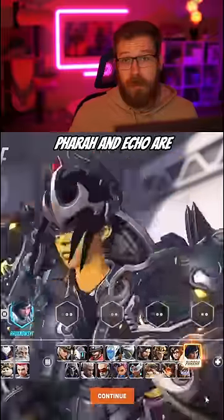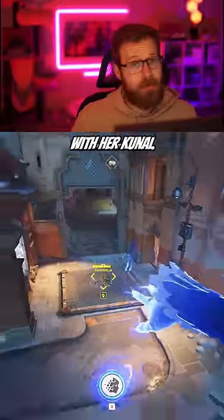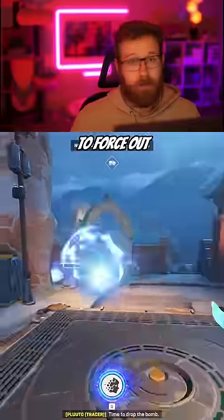But if you aren't comfortable with Widow, Pharah and Echo are both solid options as well. Overall, Kiriko will have a hard time contesting you with her kunai. Also, Echo's stickies are a great way to force out Kiriko's cooldowns.